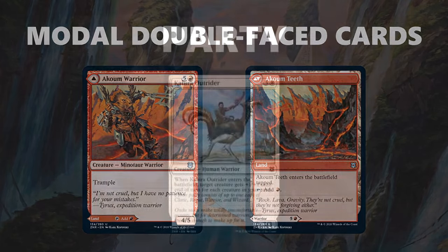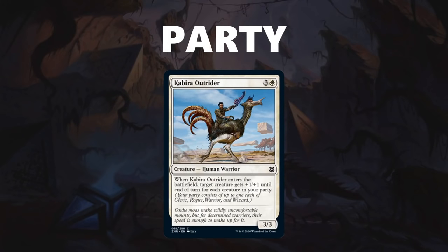The other new mechanic in Zendikar Rising is party. Party captures the spirit of going on an adventure with a D&D party, by rewarding you for having a combination of clerics, rogues, warriors, and wizards. Each creature can only count for one unique party member type, and having multiples of the same type does not provide additional benefit for party. For example, a party with two rogues and a cleric will give me a party count of two, even though I have an extra rogue. Some cards in the set are allowed to count as more than one creature type for the sake of party. However, these wild cards still only count as one member of a party, so if I have one copy of a card that can be any type, my party size is one.